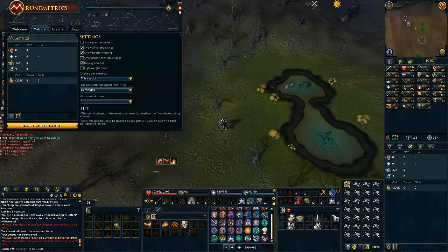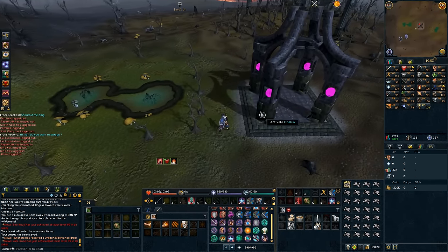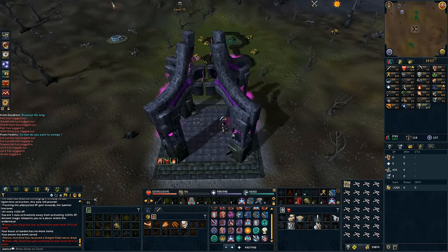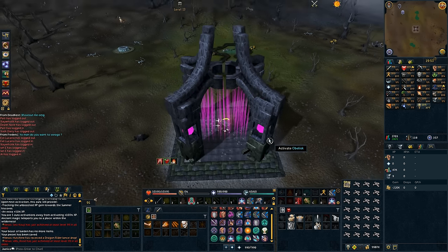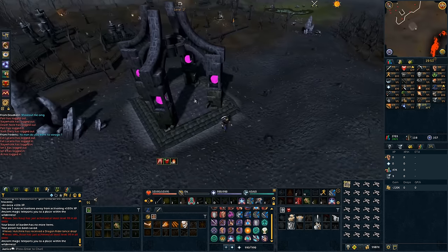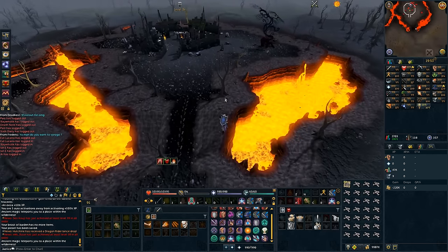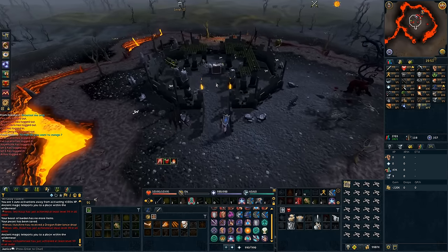I'm going to go in my settings and make sure it's on this session. I'm then going to run southeast. If you've completed the Achievement Diaries, I think it's the easy or medium, you'll be able to choose a destination — I'm going to go to level 18 Wilderness. Then it's directly southeast of the obelisk. There should be a Cape Cellar just further south, so I'll go there when I run out of bones. As you can see, I'm at the Chaos Altar right now.